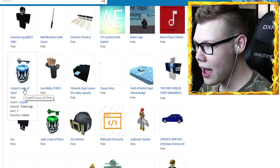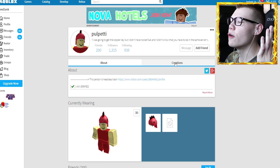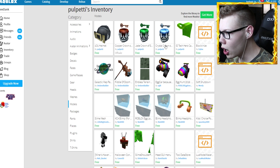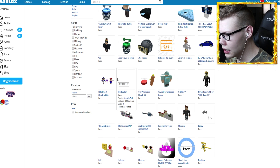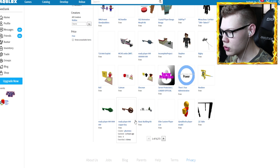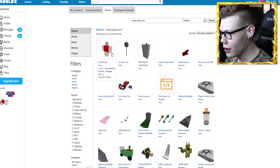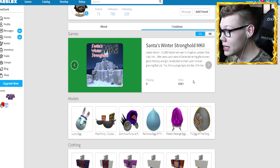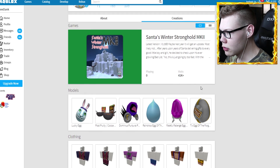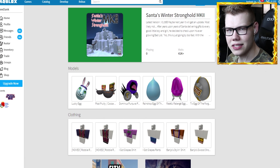Searching 'ready player one' in the library — let's see the recently updated results. There's a Crystal Crown of Silver. Whenever I see these I go to the creator's profile to see if they also have the golden Dominus. This person has all the crowns and a 101 helmet but no golden Dominus. Let's go back to the develop section. Getting more search results now — there are some keys showing up, we're getting warmer. Let me check the profile of whoever uploaded the keys.